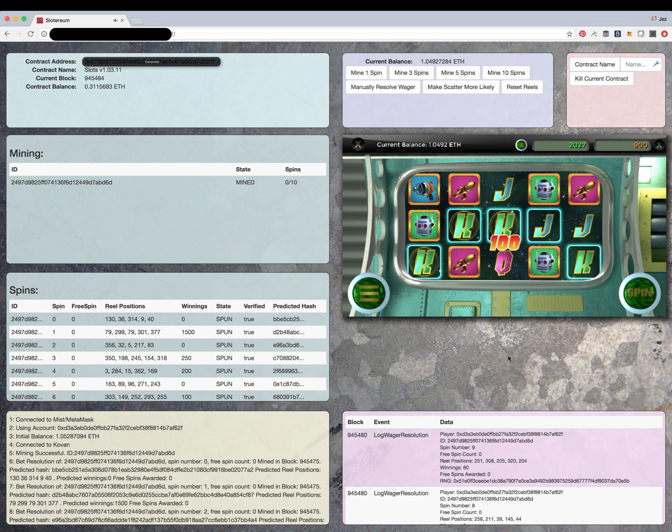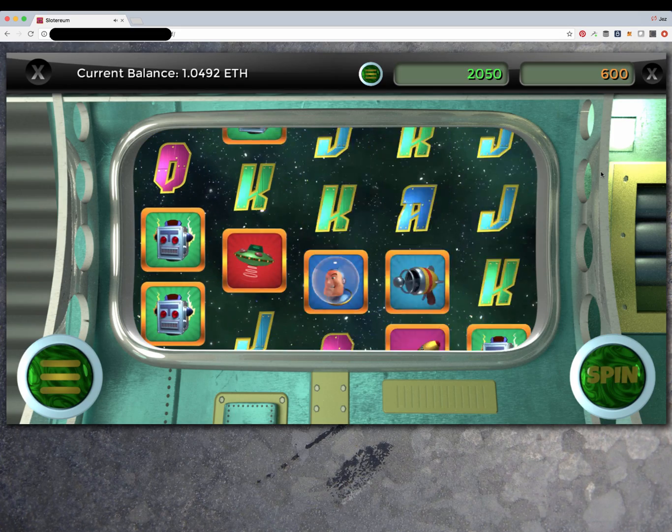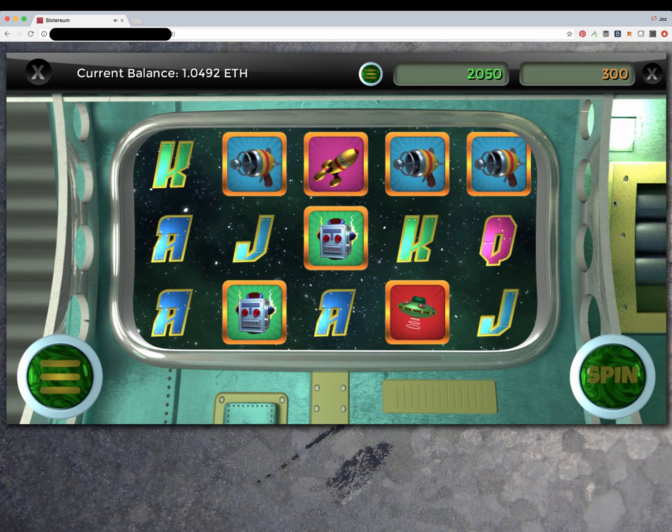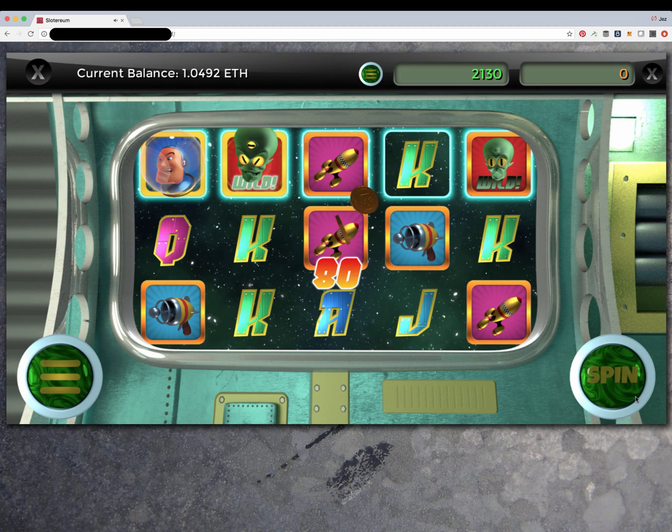We can run the game from within the debug window, but obviously the real game players will only see this screen. In fact, even this screen has a little bit of extra information in it that won't be there in the final version.